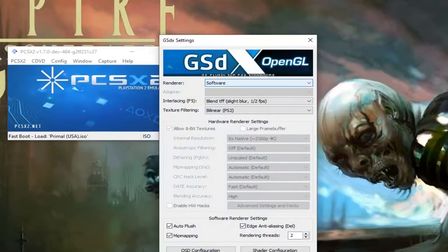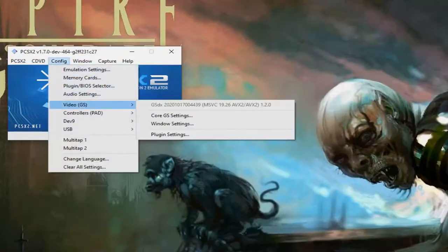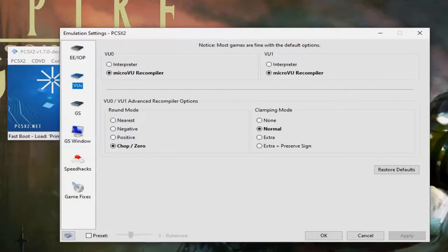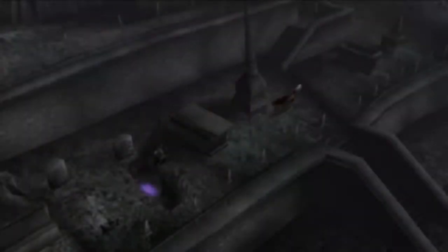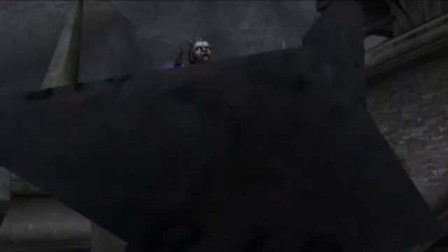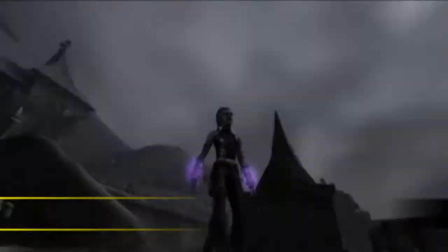First of all, I use developer version 1.7. My video plugin settings are on software mode. Other modes I find may not display the game or cutscenes. Otherwise, all the emulation settings are unchanged, but if you find the trees are being very aggressive, you can impose your own dominance by setting clamping mode to normal. This can help in Aether where there are a lot of trees in the graveyard.